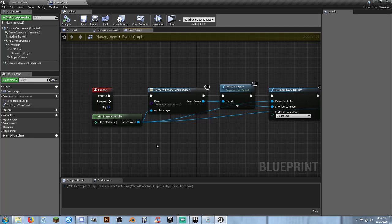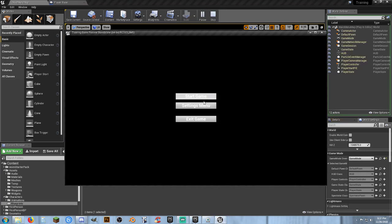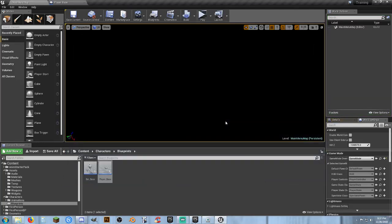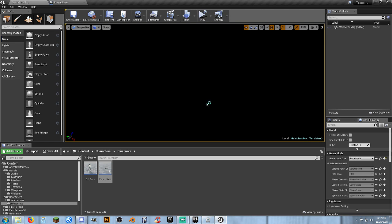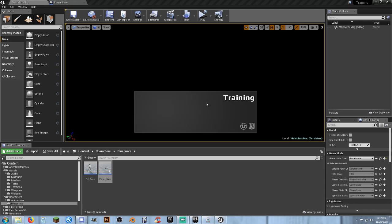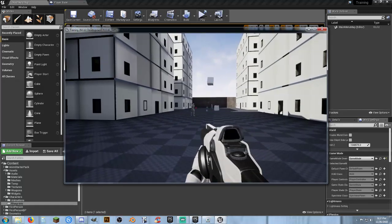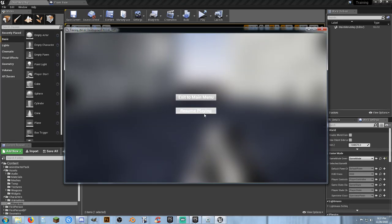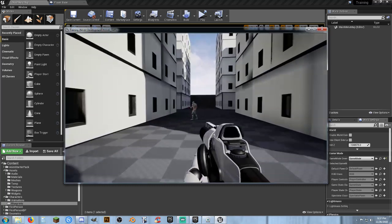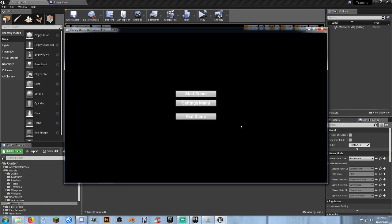Keep in mind that escape is how you'd normally exit when playing in standalone mode. So I'm going to play in standalone game — if you're playing in a new PIE window, escape just kills everything. This simulates actually playing the game. Here's our main menu — start game, now we're playing. Hit escape: it blurs the background nicely. Resume playing — that works. Hit escape again, go back to the main menu — there it is. We can exit game or start game again.